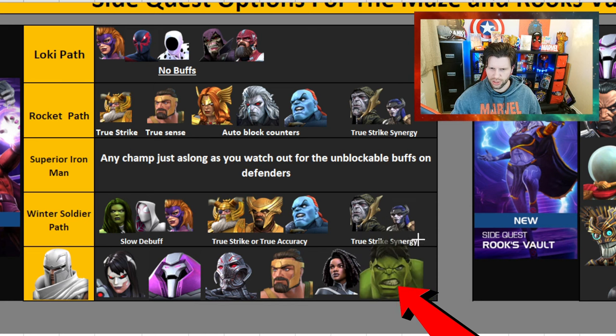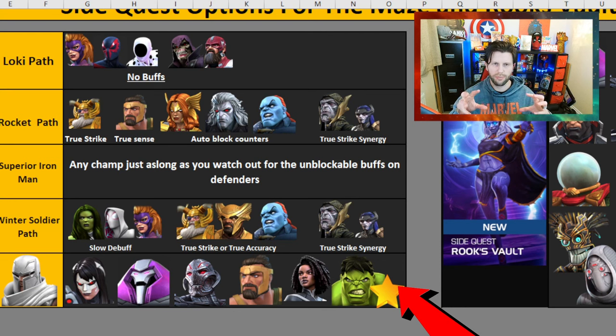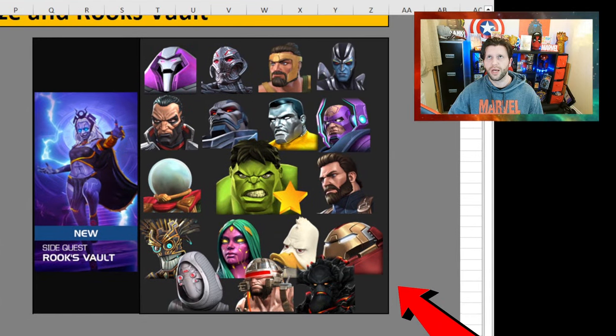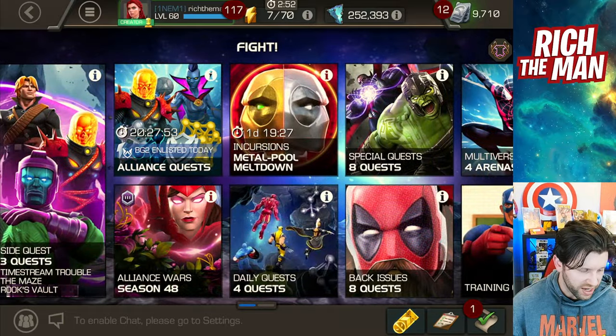I'd recommend Hulk here as a star pick. With Hulk you can do stuns, and you want to try pushing the champion to SP2 — use your spirit gauge and keep the enemy locked in SP1 as much as possible, pushing them to SP2 because it's easier to evade. The SP2 of White Magneto is the SP1 of Magneto, so keeping a champion stunned and suppressed is the route I went with. Hulk is one of the best options for that.